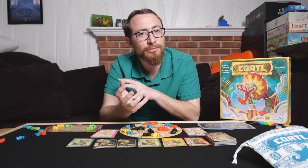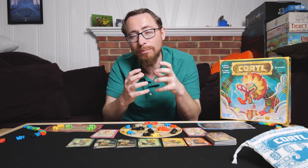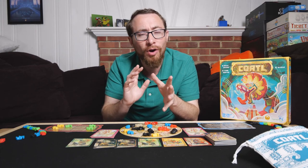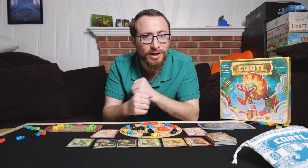Coatl is a game of pattern recognition, a game where you're going to be building three snakes throughout the course of the game, trying to score as many points as possible with each snake you build — or, more accurately, trying to score more points than your opponents, regardless of how many points you actually score yourself.